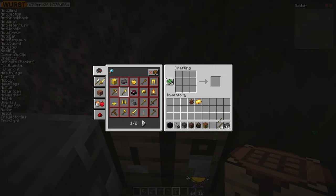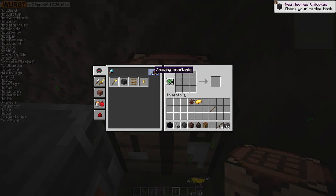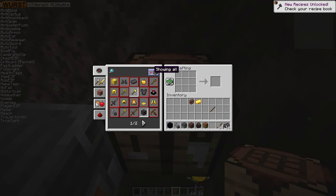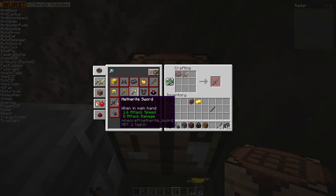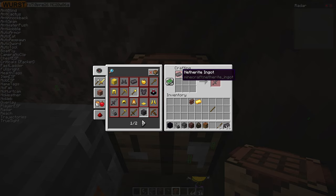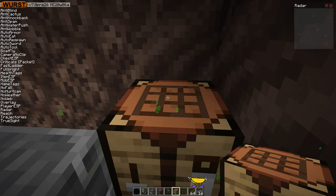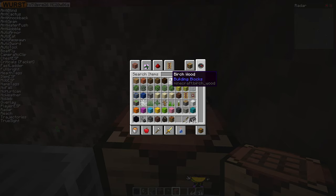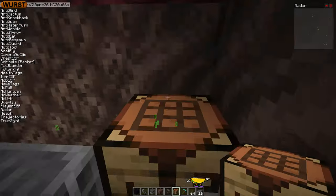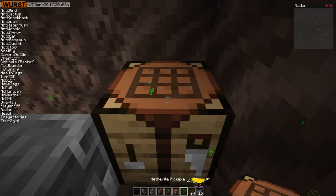There we go. Interesting — do they not use sticks? Oh, I see. So we actually need both Netherite and diamonds to craft this stuff. Well, that's not too difficult with Wurst. You can find diamonds using X-Ray. I'm not going to bother to search for them now. Let's see — Netherite pickaxe.